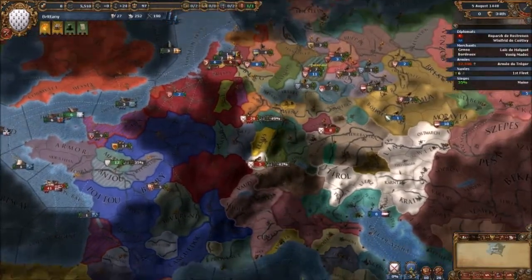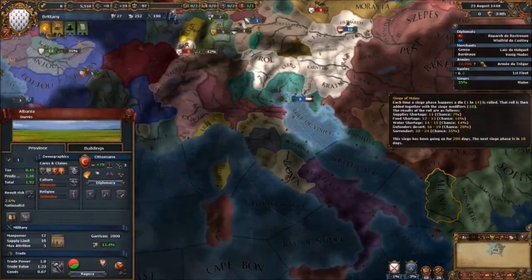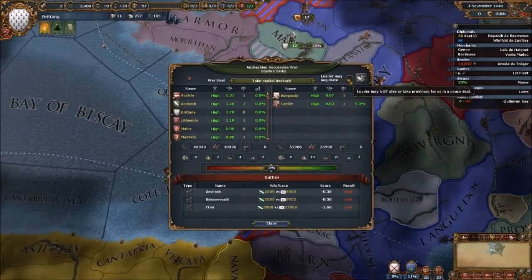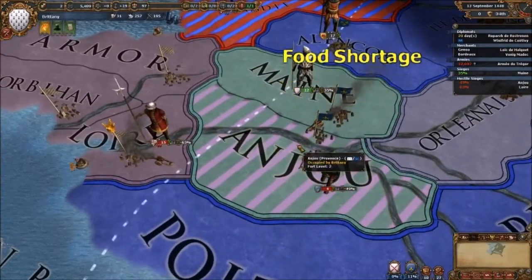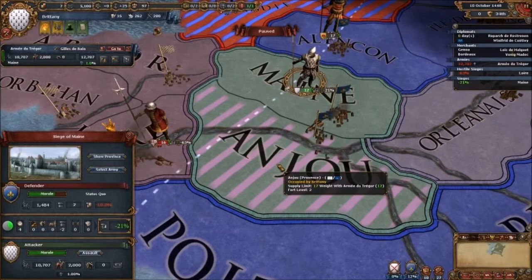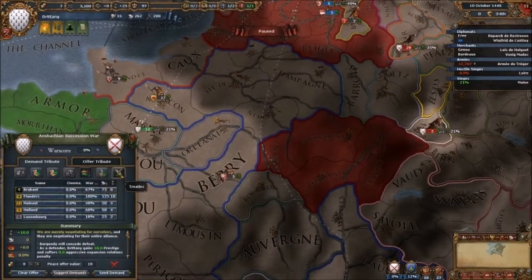I think they're fighting on our side, aren't they? What's going on? Switzerland — let's try and call you out of the war. I think the Ottomans are a lost cause. Oh shit, Castile is attacking! Let's try and get out of this war, because this is really bad. Let's pull back. Head up north. We need to get out of the war with Castile.